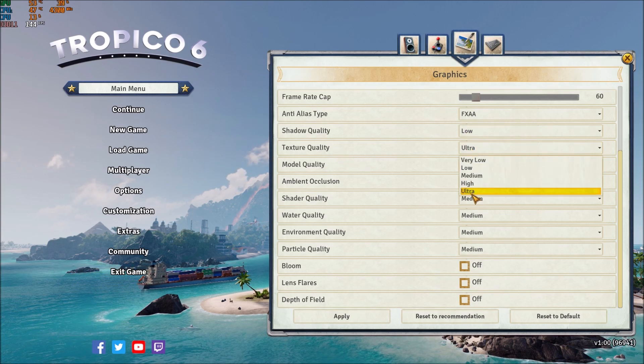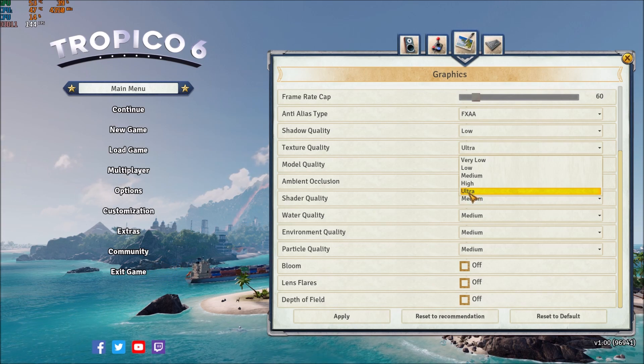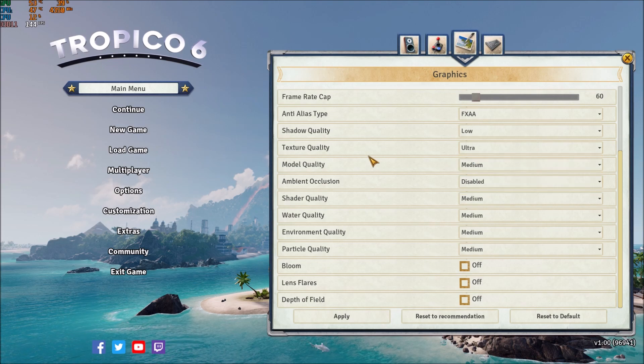Texture quality — I'm using ultra. Honestly, if you have 4GB or more of VRAM on your video card, ultra is no problem. If you have 3GB, go with medium. 2GB, go with low. And if you have less than 2GB, go with very low.